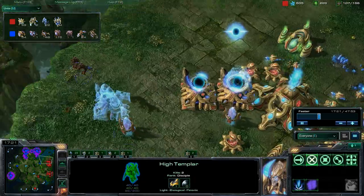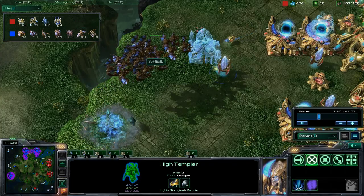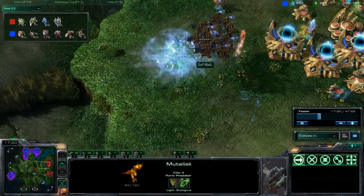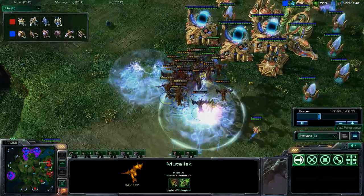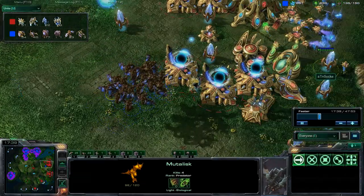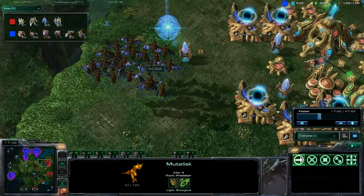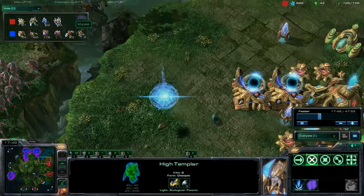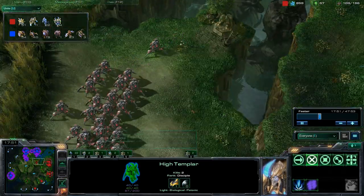We see one high templar in the mineral line, just waiting for his chance to storm against these mutalisks. As you see, they're clumped up quite a bit. A great storm going off there — a lot of damage being done to these mutalisks. Quite low. If the stalkers were able to come in here, they could blink up and take them down. We do see another cannon coming in, but just not enough energy on this high templar yet — only 65, and it requires 75 for that storm.